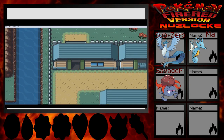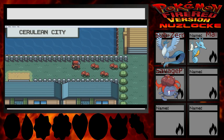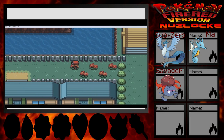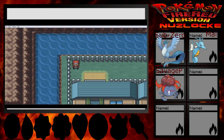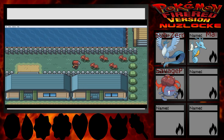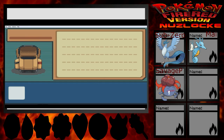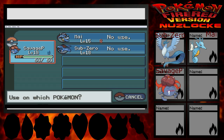I think there's an item back in this backyard. I forget exactly where though. I feel like there's an item somewhere back here but I forget where it is, so let's try to find it real quick. It doesn't appear to be going well — I'm probably going crazy. There it is! A Sun Stone. Is that something I can evolve Savage P with? It is! Let's use it!